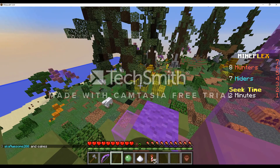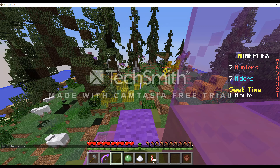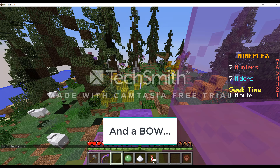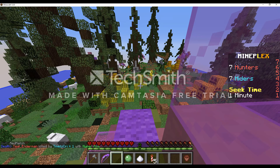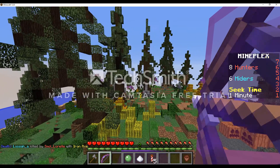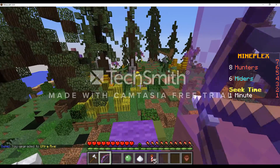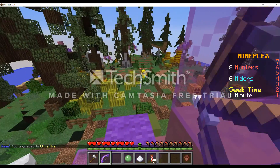The last kit — I think it's called the Tracker or something — you get a compass which acts as a tracker and I think a wooden sword. You use the compass and it'll tick slowly when no hiders are around, then start ticking extremely fast the closer you get to a hider. It's pretty helpful. Oh no, he knows where I am. Also, with the Leaper kit you get a bow.